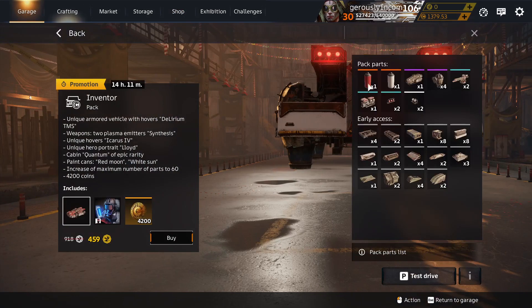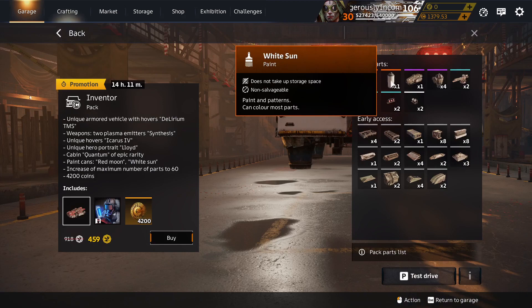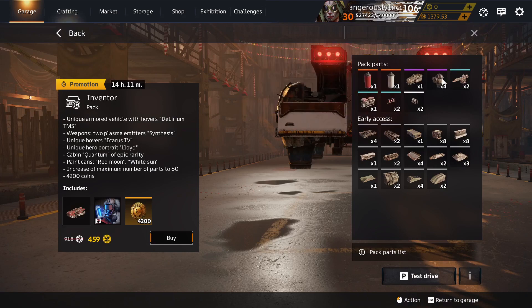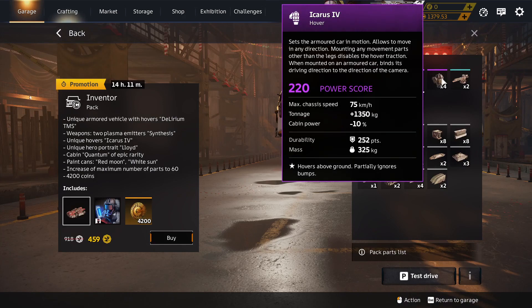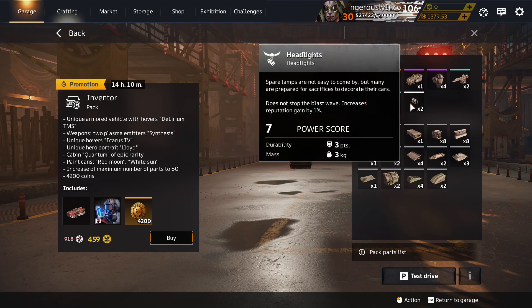Let's go over it quickly. Red Moon Paint and White Sun Paint — unique to packs. Icarus 4 hovers — the slower, more durable, more tonnage hover — unique to packs, to the Inventor and the Creation pack. Brake Light is in the decor container. Headlights in the decor container.